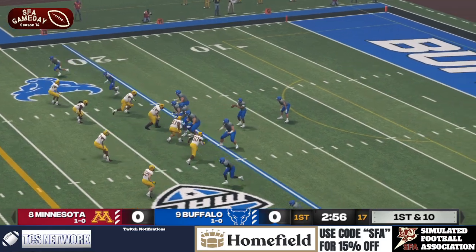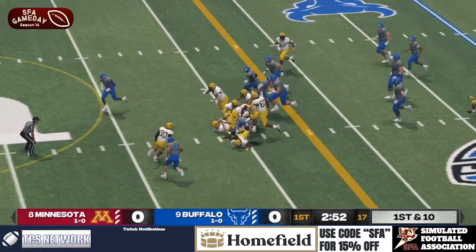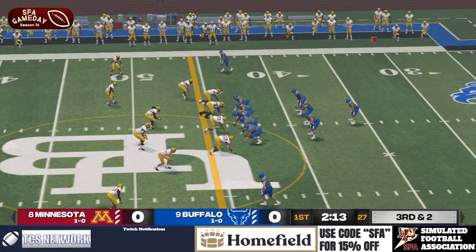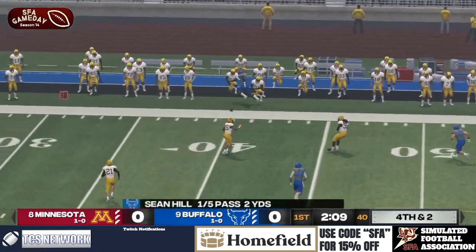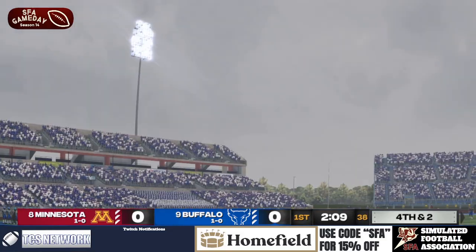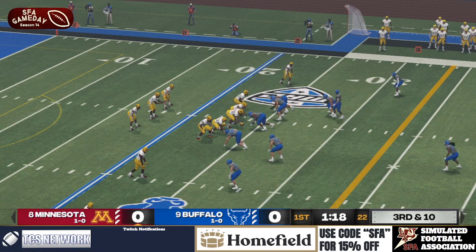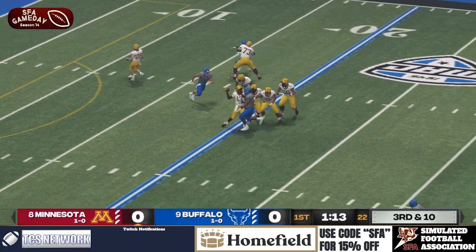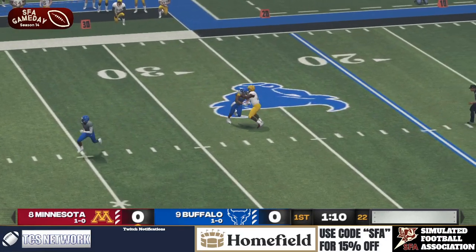First and 10 for Buffalo. Dale Shivers finally getting the rock again, he gets a big hole and that's gonna be a first down. Sean Hill throws that out of bounds — a one-for-five start for him, nothing doing for Buffalo. Third and 10, they gotta throw it. Split backs, pick up the rush, he steps up and heaves it deep — and it's intercepted! That's Cassius Dreyer.